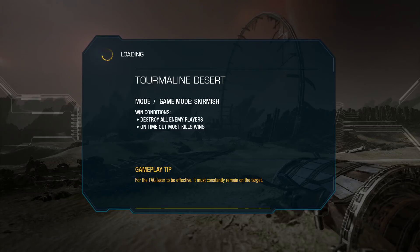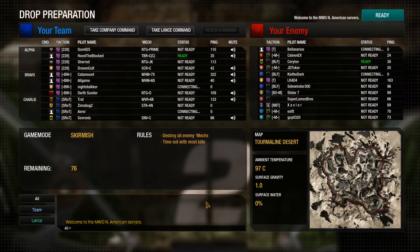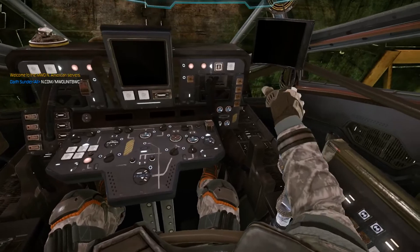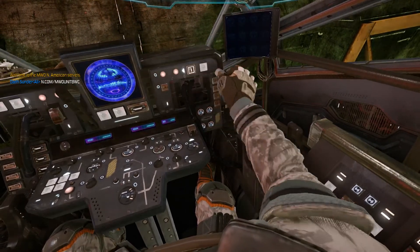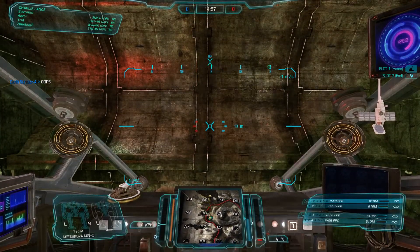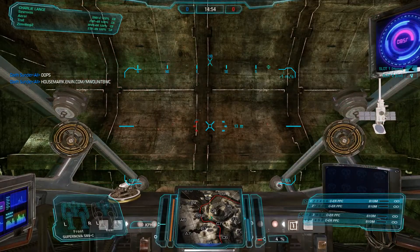I kind of wish they would have included in the mech pack, instead of the usual, maybe an Inner Sphere Omni mech like the Sunder or the Hotman. When it comes to engines, there are also light fusion engines which are the same as a Clan XL. Doesn't the Sunder run on XL though? Yes, but if it's the same as a Clan XL engine it can survive a side torso destruction.